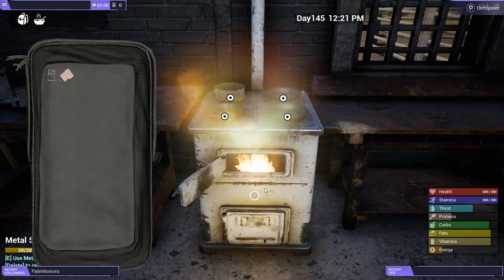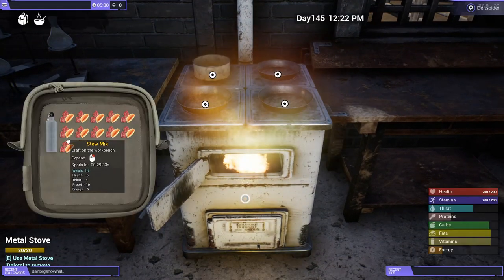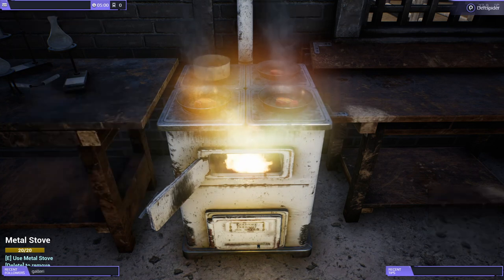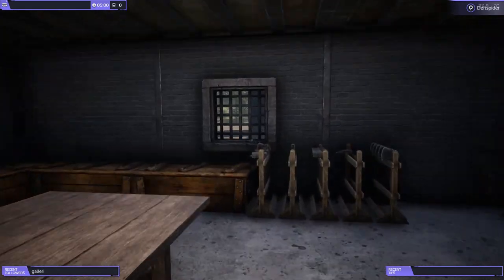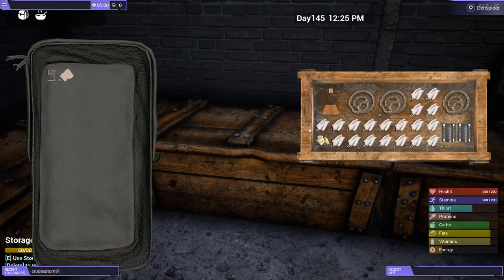Then we'll move over to the stove — we're going to set it on fire. I already got fuel in it, and for this you're going to want pans. Add your stew mix to the pan. While that's cooking, we'll go over here and grab some fat because I also need some bandages since I'm running low, which requires tallow. This will be bulk crafting.